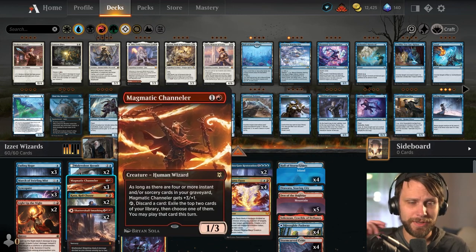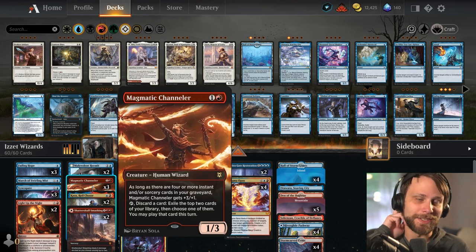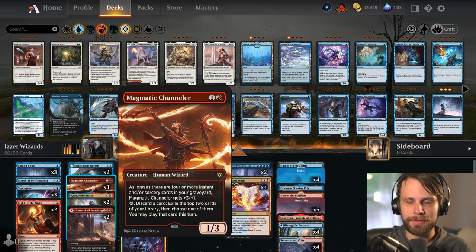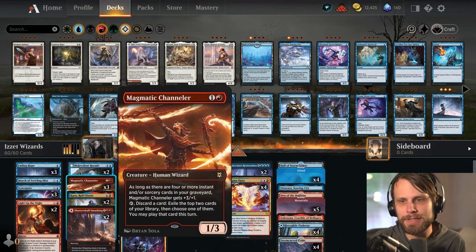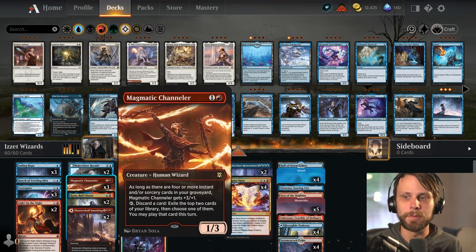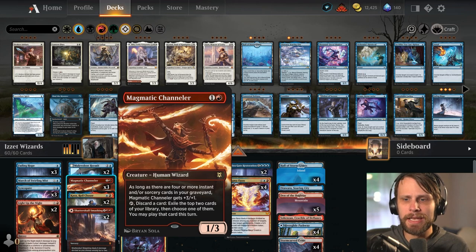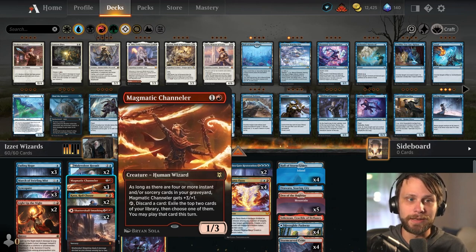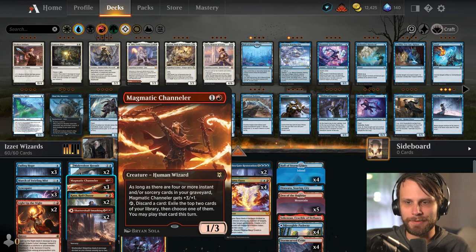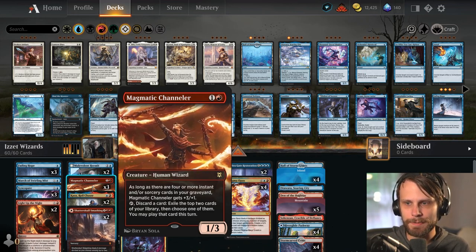One card I generally like but don't think is actually that good is Magmatic Channeler. I try this out a lot in wizard-style decks because I feel like there's some merit to it. I initially had it as a full four but trimmed down to three — potentially even lower than that, potentially none. I did want to give it a fair shot because I feel like it's a semi-underrated card.